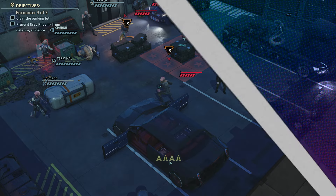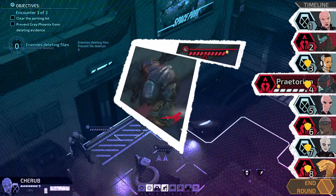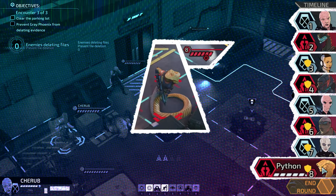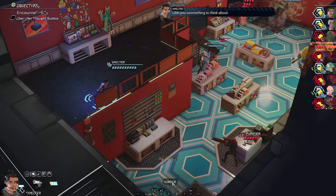All units' turns are interleaved, which means that Chimera Squad agents and enemies alternate turns in a single timeline. Turn order is an important aspect of your tactical plan. Knowing which enemy and agent will act next will be crucial in dealing with threats.